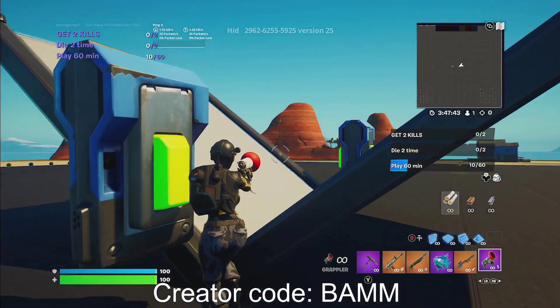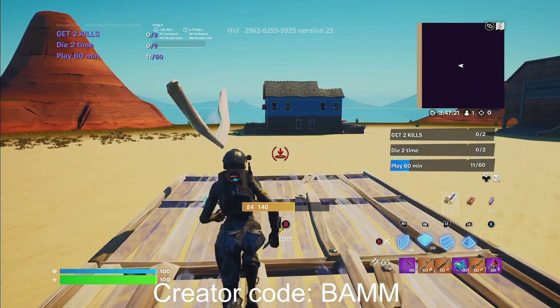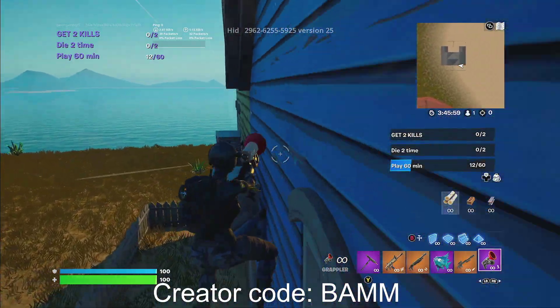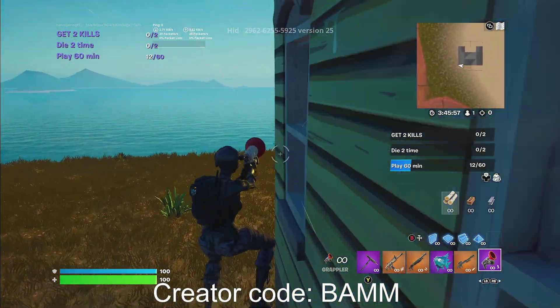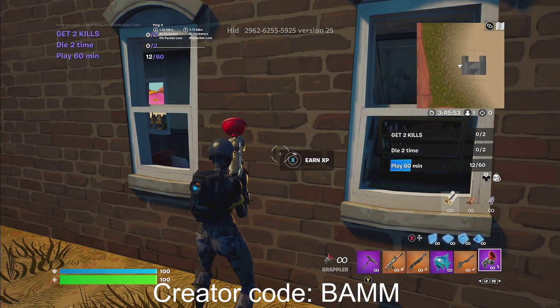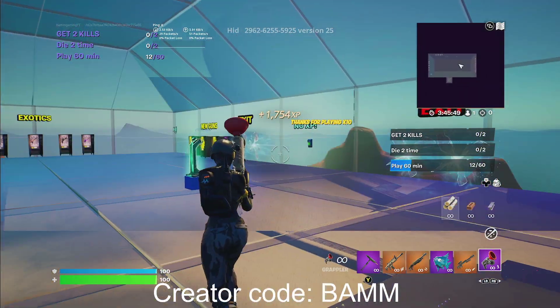Now once you guys are here, you want to go ahead — you're going to see that blue house. We got to build out to that. Once you guys get over here, just go ahead and go all the way to the back of the house. And once you get to the back of the house, you guys will see right here it will say earn XP. Go ahead and hold that and you guys will start to get some more XP.